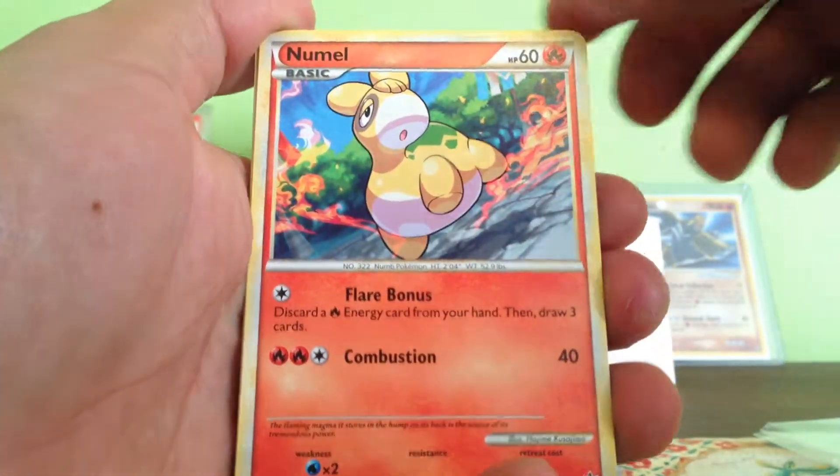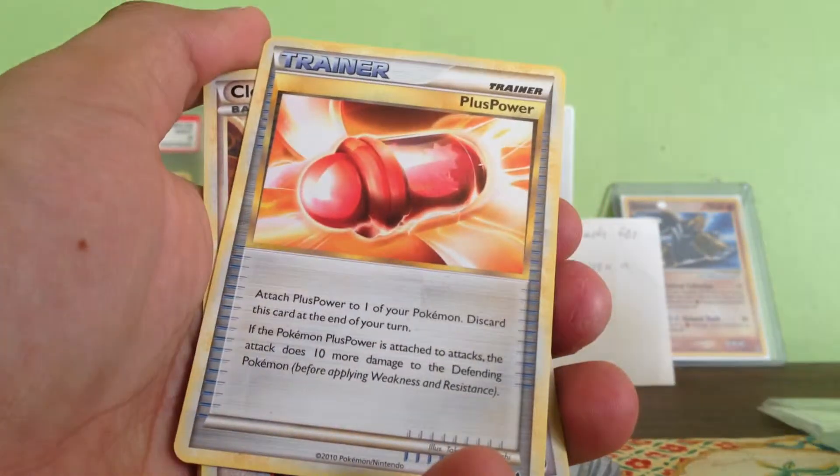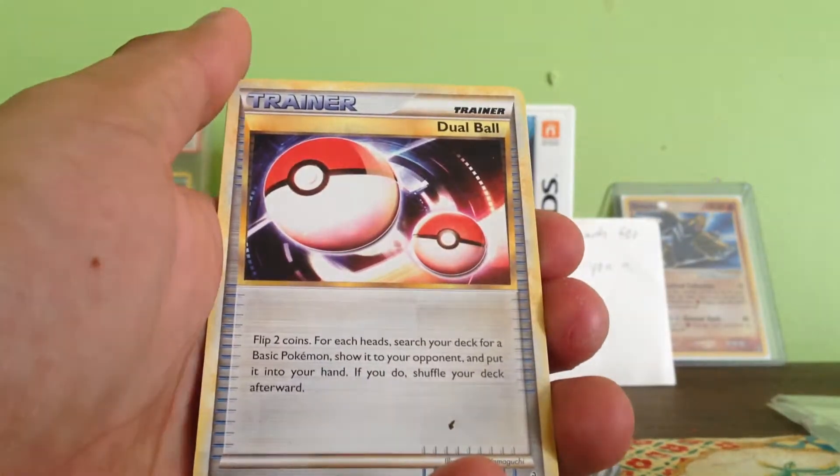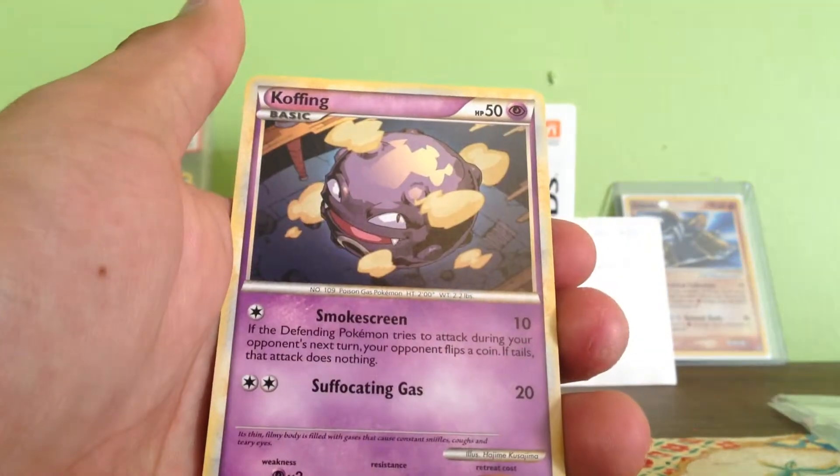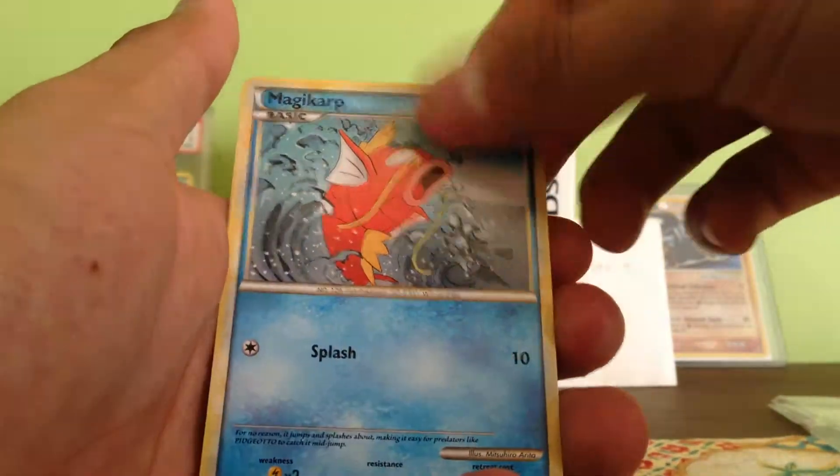We got Namo, Plus Power, Fairy, Dual Ball, Magmi, Kulava, Coffin, Rich Carp.